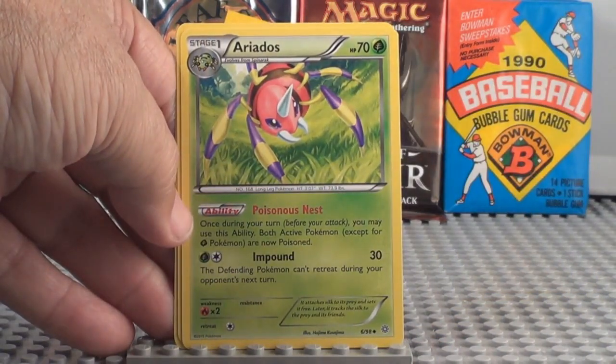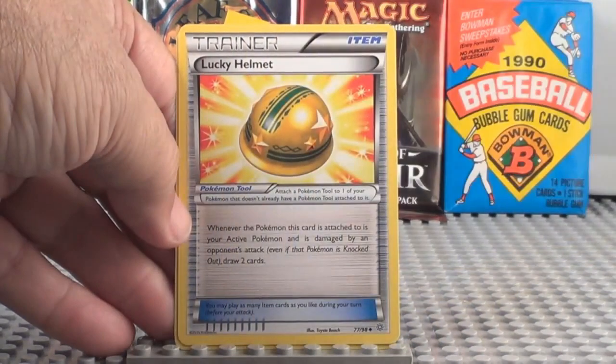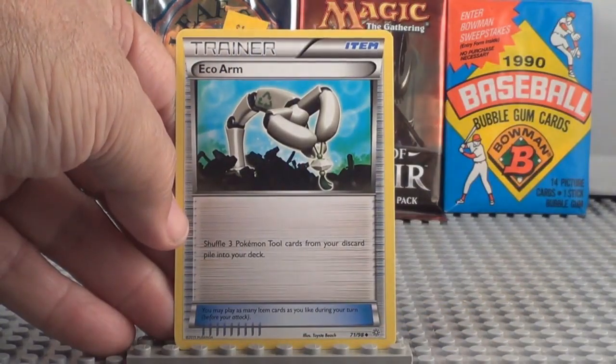Ariadis. Trainer, Lucky Helmet. Trainer, Eco Arm.